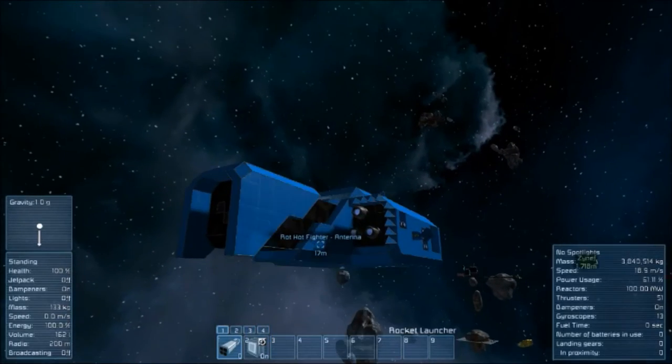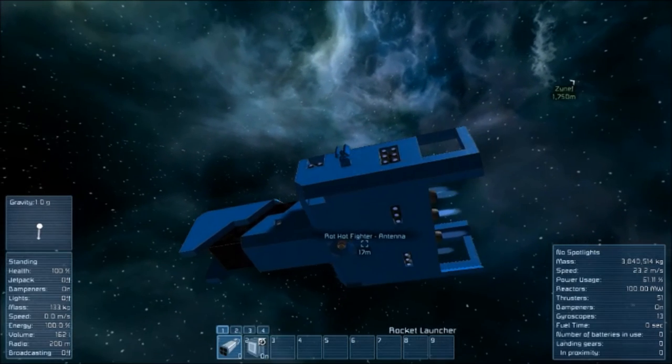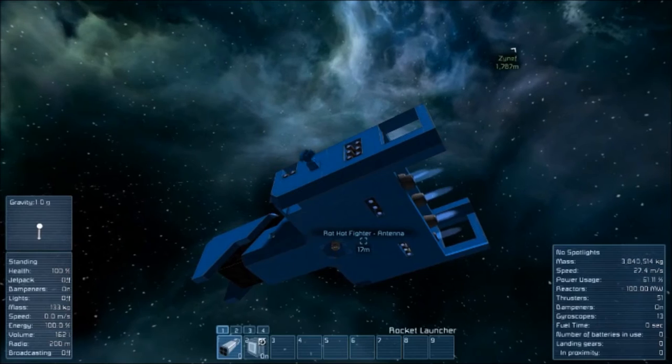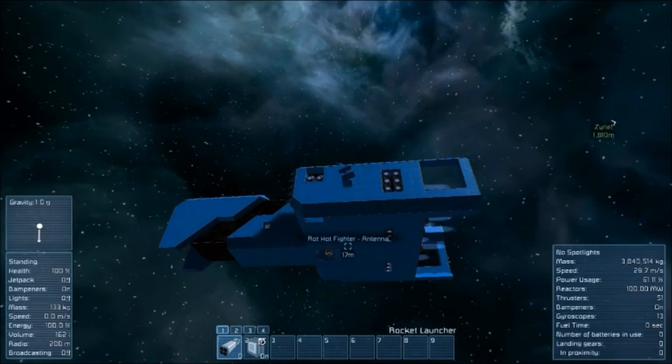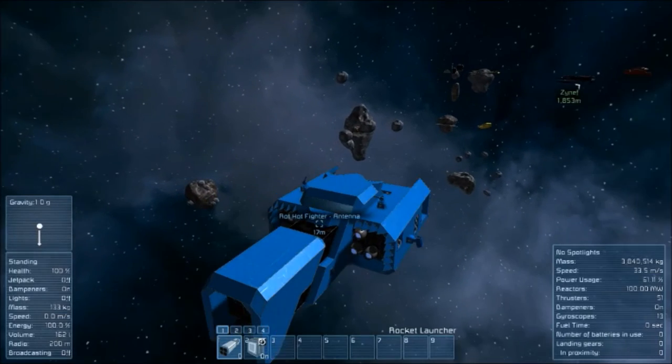On the bottom it also has a conveyor connector so you can hook up small ships to it to refill. That's all there is to see to the ship.